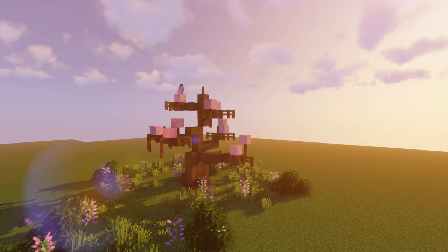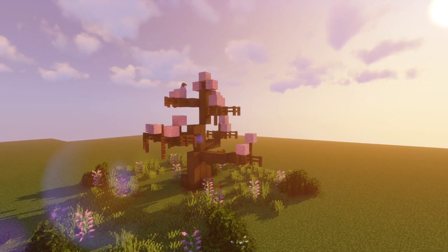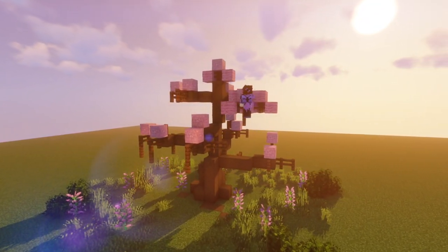The other materials that I'm using for the cherry blossoms are pink concrete powder — which has to be put on top of blocks, remember, unless you use string to put under them — and pink wool and pink stained glass.